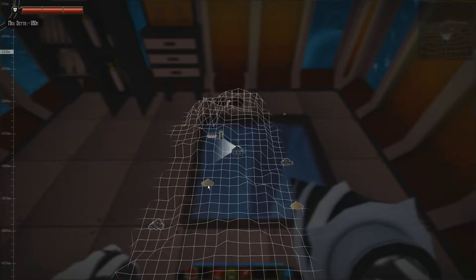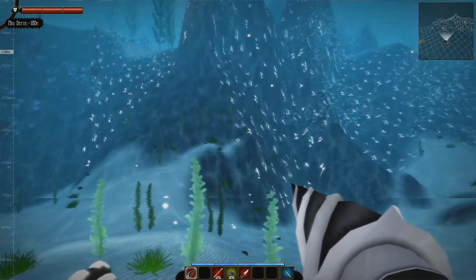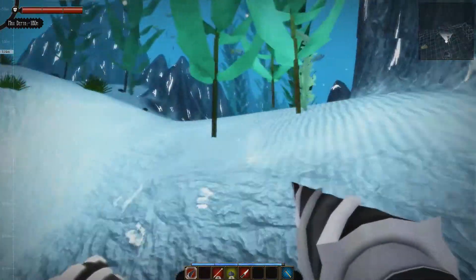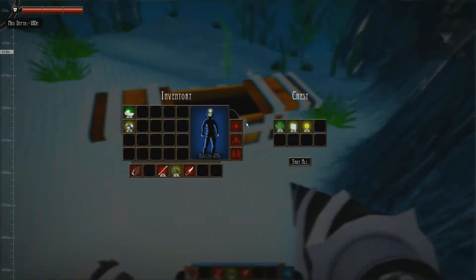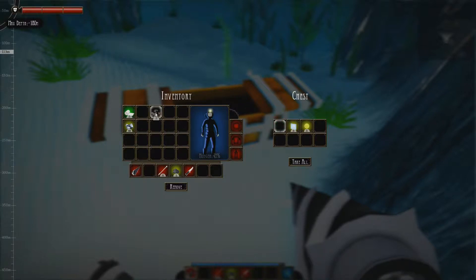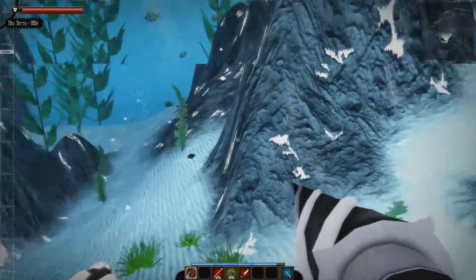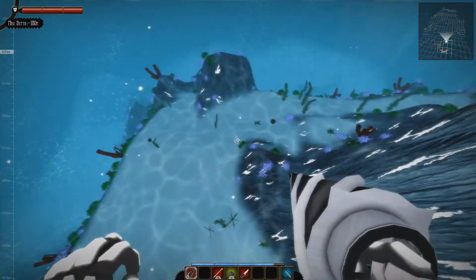Maybe we can grab some more dirt so we can build more planters. This is also a chest — let's find it, it's right up ahead. These chests have miscellaneous supplies. Carrot seed — cool, we can grow carrots now! Some glass for building, and an energy sphere. Energy spheres can be used to make automated defenses and shocking spears later on.